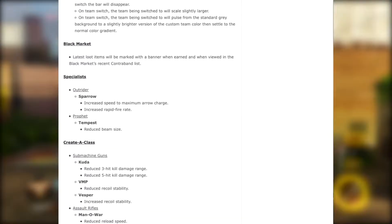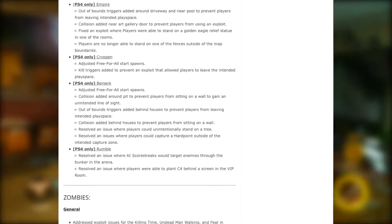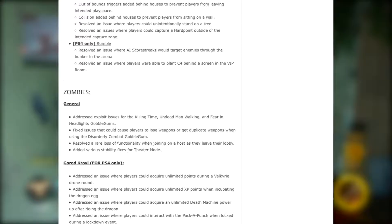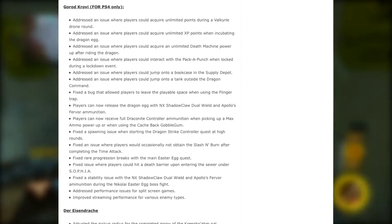Something that you want to stay away from — like way, way out — is the VMP. Now, it says they quote 'reduced recoil ability' unquote, but they messed up the VMP bad. It kicks like crazy, it kicks so bad. It is stupid how much that gun kicks now. So the VMP: if you loved it, you're going to hate it now. You're going to want to just stay away from that gun — don't even touch it with a ten-foot pole.